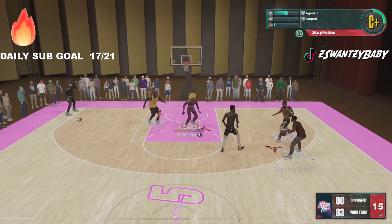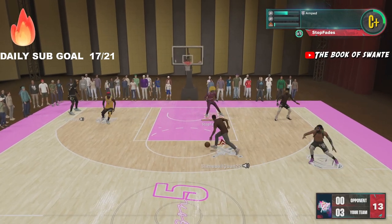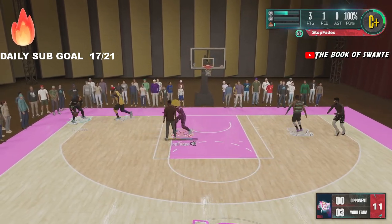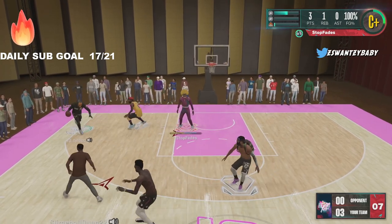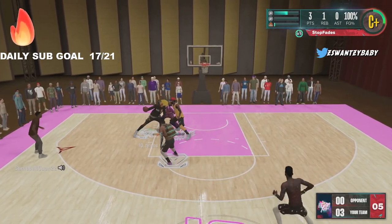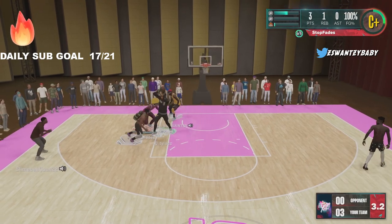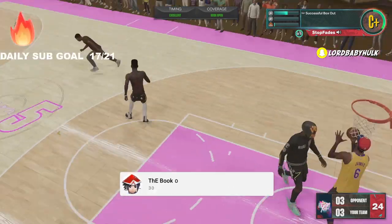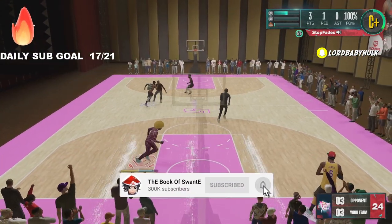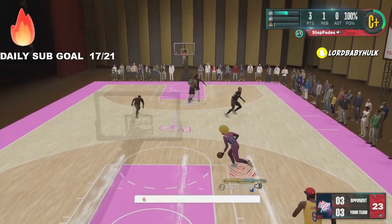They're on these six-nine Steve Francis builds and it's kind of annoying - it's a little glitchy. They're doing the Kyle Lowry hop jumper, which is restricted to under six-four, they're doing the hop-to-slide to the Kyle Lowry. It ain't crazy but it's like, stop.